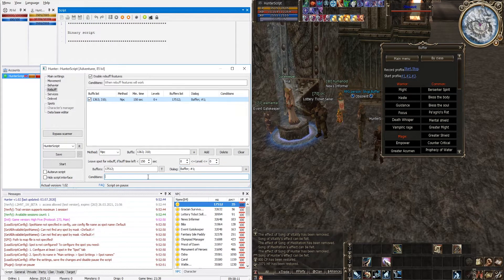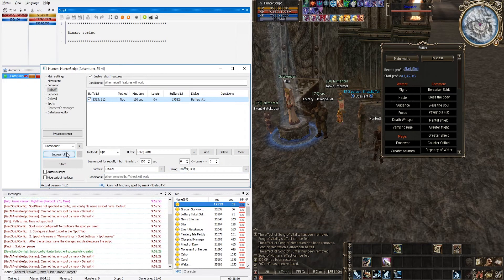The Conditions field does not yet have a convenient configuration interface, but you can specify additional conditions previously described in the script in an unlimited number, allowing very flexible behavior customization. We do not need this, so skip it. Rebuff is configured — save the script config.